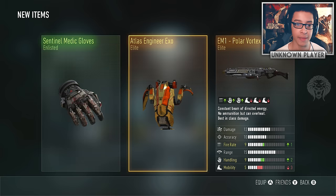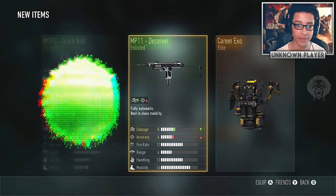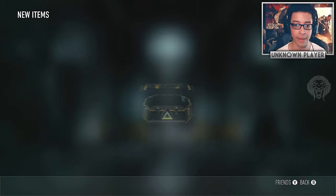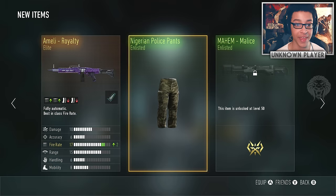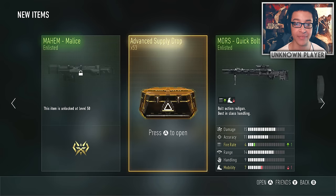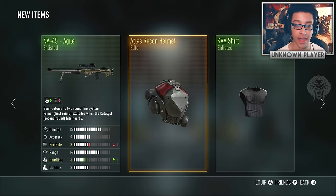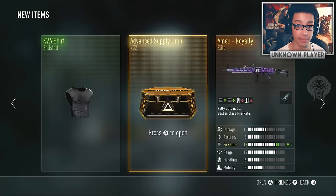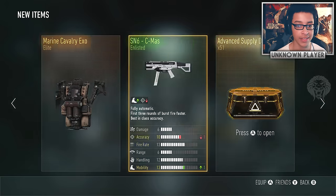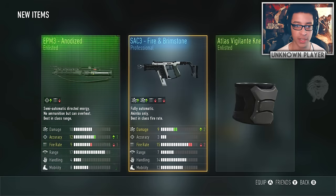We got the polar vortex — nothing new there. Expect a lot of duplicates because I have most elite weapons in the game. My royalty luck seems to be continuing — if you haven't seen my last advanced supply drop video, I opened 56 again and got a lot of royalty weapons. We didn't get any legendary stuff but got a lot of the new gear.